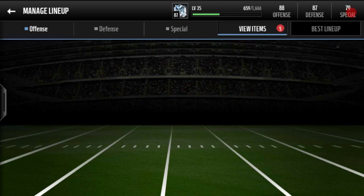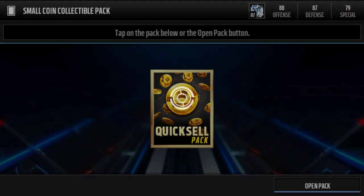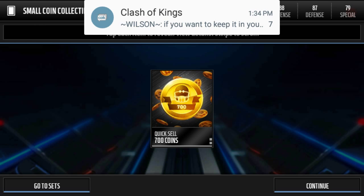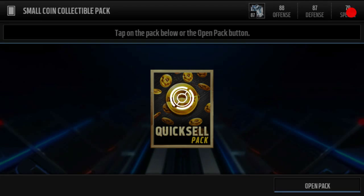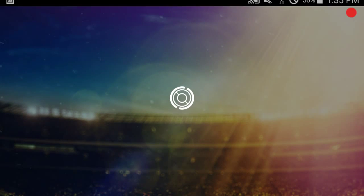Here they are guys, let's go ahead and start with the first one. Seven hundred coins — I kind of expected that, you don't get very good stuff out of these. Mine is four bronze trophies and two silvers to do these, so overall it's just... wow.